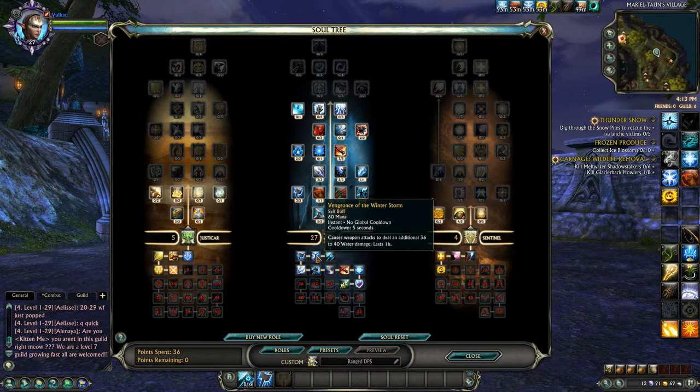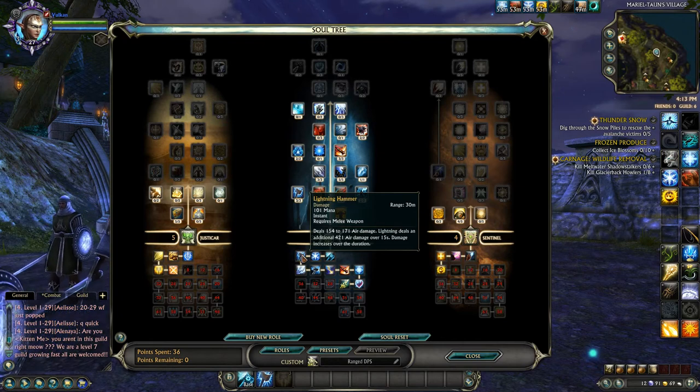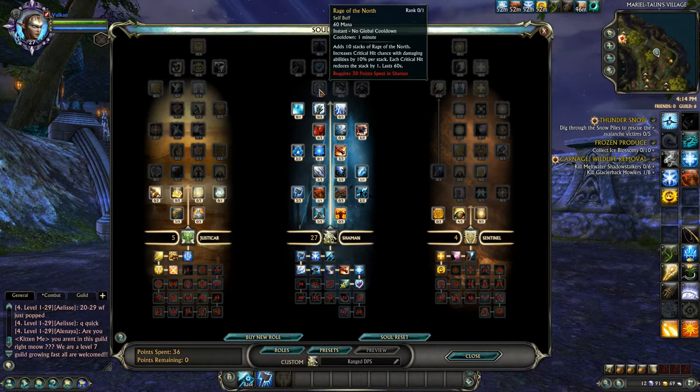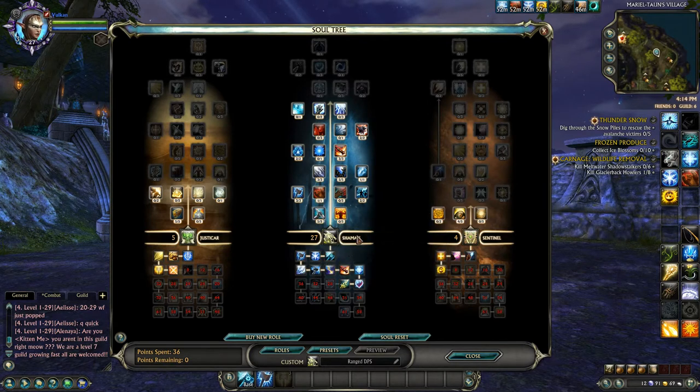The bread and butter of this build is Massive Blow, which deals 805 damage, always critically hits, and always deals extra damage based on spell critical hit. It's on a 15-second cooldown and is massive compared to the 331 damage Crushing Blow puts out. It also applies Twisted Soul, reducing single target healing. You also get Vengeance of the Winter Storm, causing weapon attacks to deal an additional 36 to 40 water damage for an hour. Rage of the North adds up to 10 stacks, each increasing critical hit chance with damaging abilities by 10% per stack - so up to 100% crit chance.